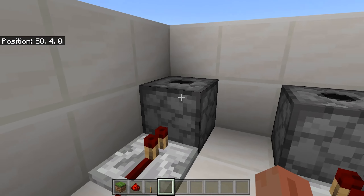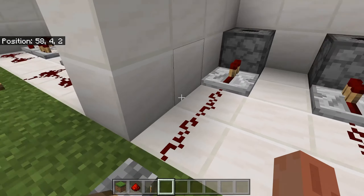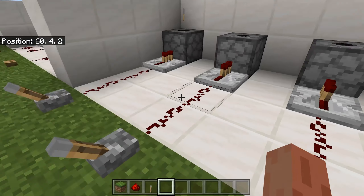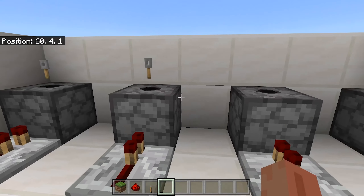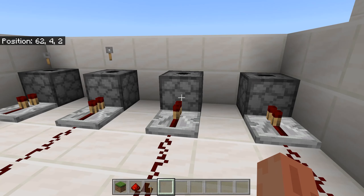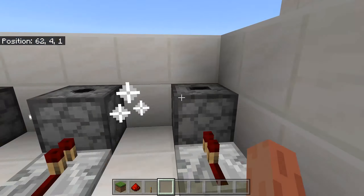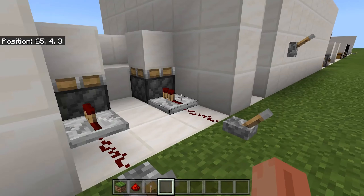Droppers will just drop items out once they are powered. Dispensers will do the same with normal items — they will both drop items out. But with something like fireworks that can be activated, droppers will just drop them out, whereas dispensers will actually activate the item.